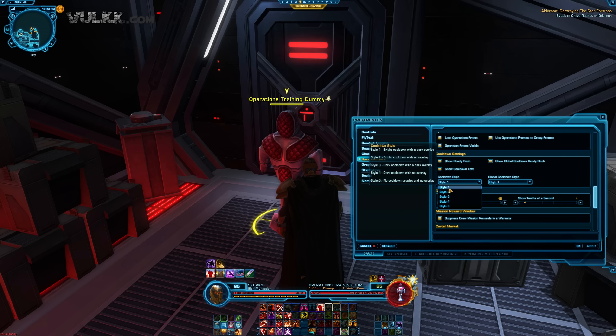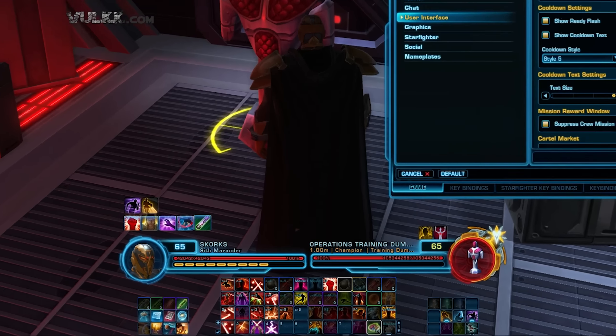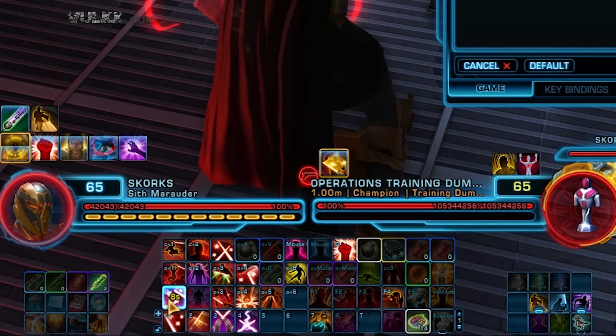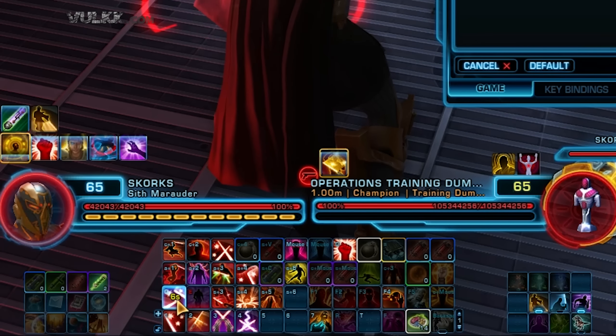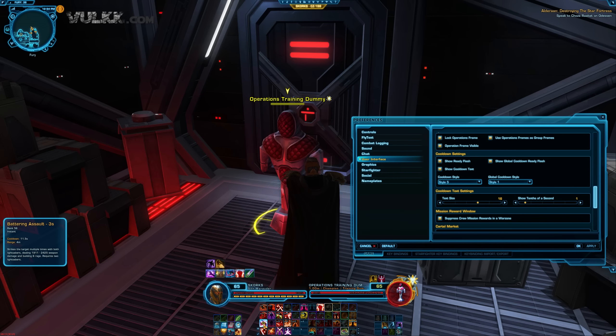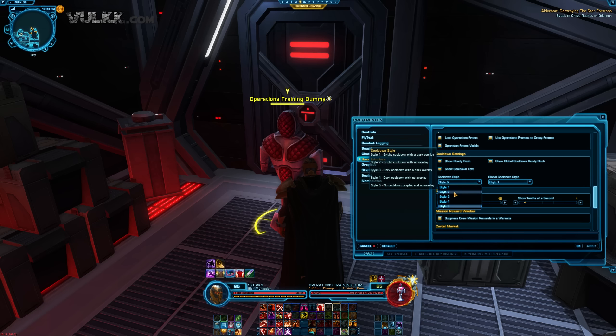For show cooldown text, you will see a number appearing on the cooldown of the abilities. I'll use an ability with a cooldown and then the text will start appearing. For the cooldown style we have a few different styles: style one is bright cooldown with a dark overlay — that's my favorite. Style two is bright cooldown with no overlay. Style three is dark cooldown with a dark overlay. Style four is dark cooldown with no overlay. And style five is no cooldown graphic and no overlay.